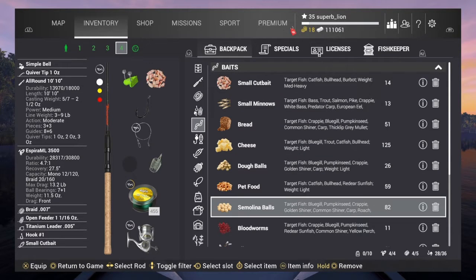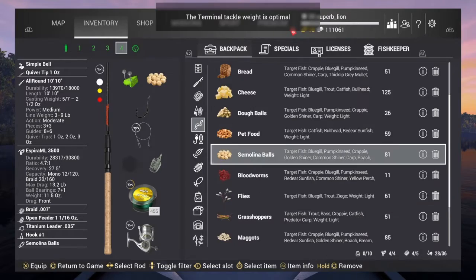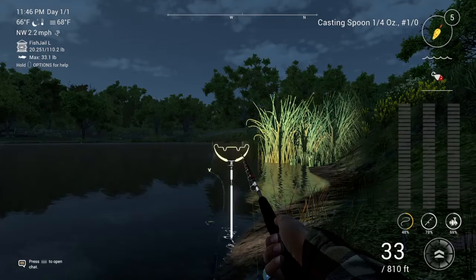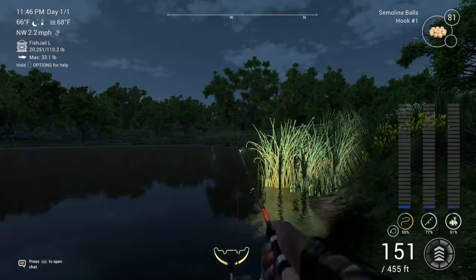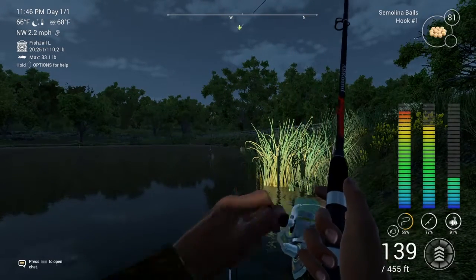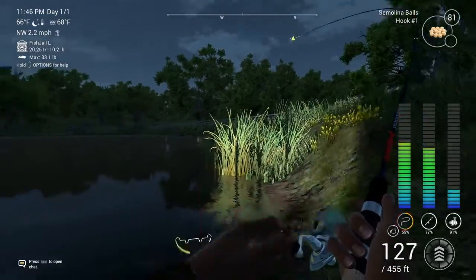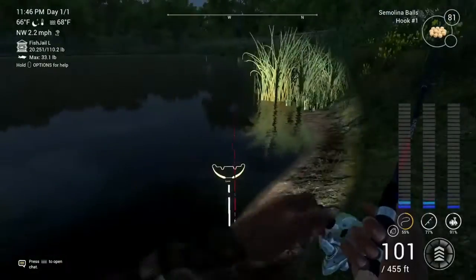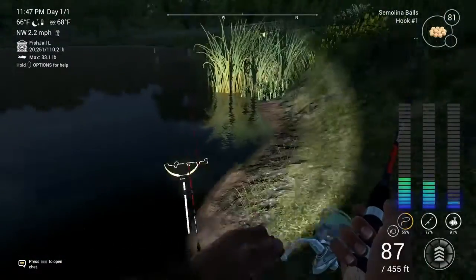Semolina balls or dough balls will work fine — just cast that and you should get it easy. Not too long ago we put this rod out, maybe like 2 minutes ago, and I already got a fish on. It looks like... a small Smallmouth Buffalo — nearly broke the line there! See that? I was a bit close.